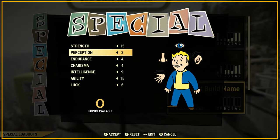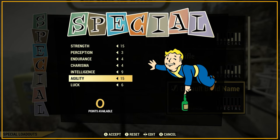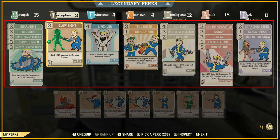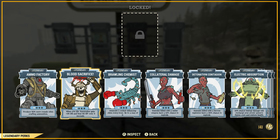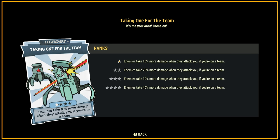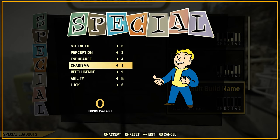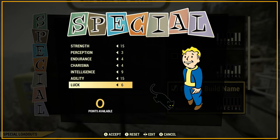The build I've put together uses all the SPECIAL points you'll have once you reach level 50, although to achieve this exact build with all perk cards at the levels shown, you'll need to reach level 69. At level 50 you'll also unlock a legendary perk card slot — I'd advise either Follow Through, or if you mostly play on a team, Taking One for the Team. The SPECIAL allocation is: 15 Strength, 3 Perception, 4 Endurance, 4 Charisma, 9 Intelligence, 15 Agility and 6 Luck.